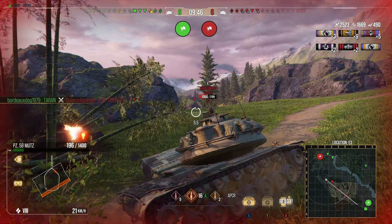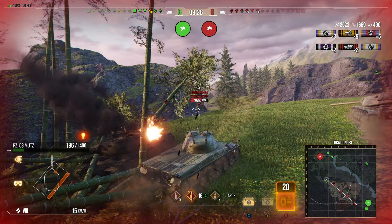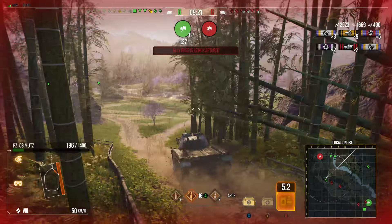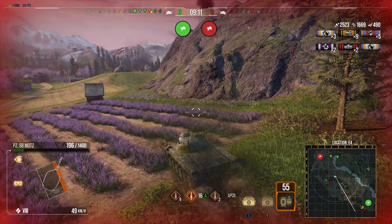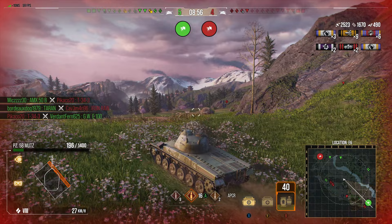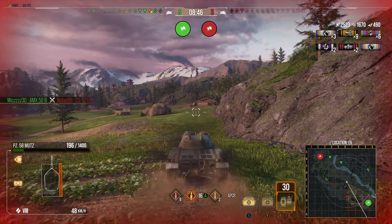We hit the Iron Rain with HE which high-rolled - 370 damage hitting for 391. Unfortunately we left the Jagdpanzer on one HP. We also took a hit which means we're now a one-shot for pretty much everything. The Highlander and Centauros are looking this way, which is not going to end well. With no armor, I need to use my mobility to get the gun working again rather than peek over and get shut down immediately.